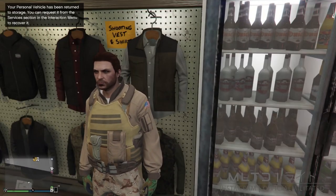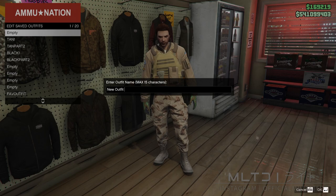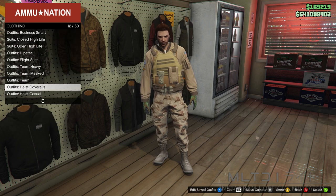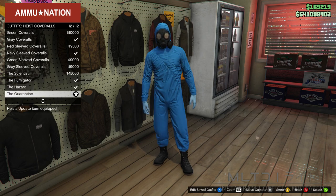To move on we're going to go over to the nearest Ammu-Nation and start browsing the outfit section. Go into edit saved outfits and make sure that you save this into outfit slot 1 — I called this one outfit. Just to clarify it must be saved into slot 1. We're now going to back out of edit saved outfits and instead go into heist coveralls. From here we're going to purchase any of the four from the bottom of the list that have the chemical mask.